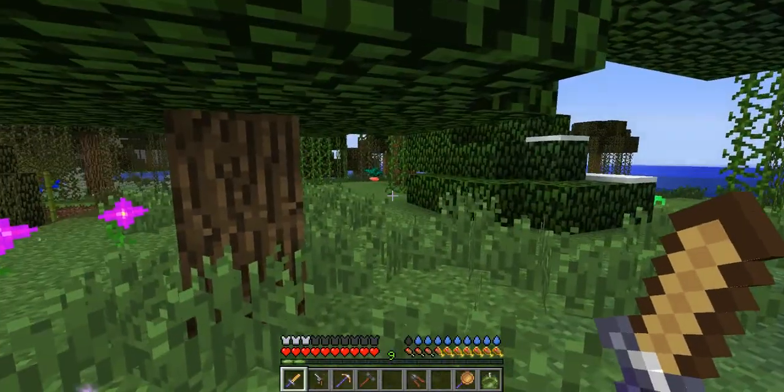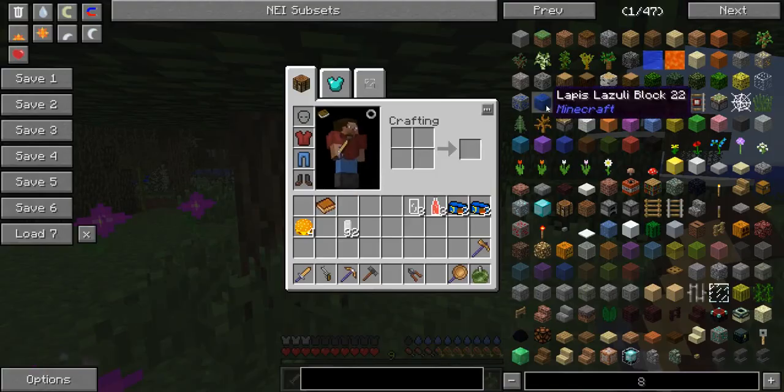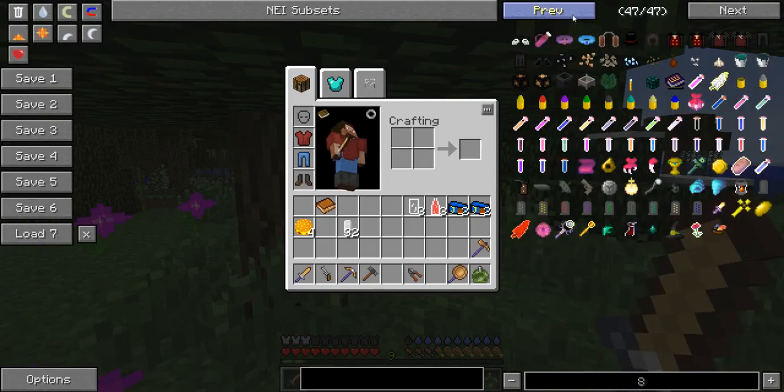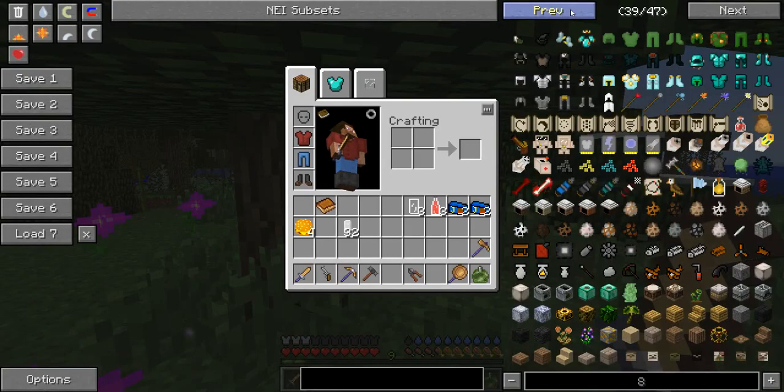No road, no car, no idea where you are — and it's a world full of magic. Now there are a lot of mods like Ender Zoo, Grimoires of Gaia, and then there are magic mods because you wake up in a world of magic.